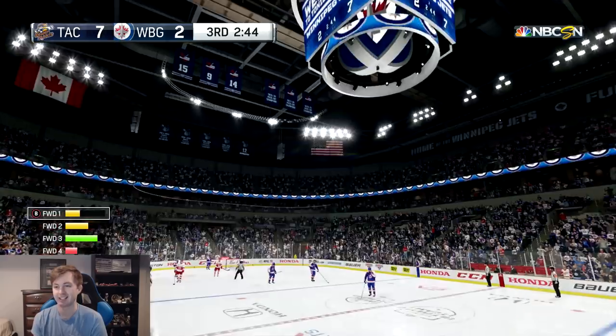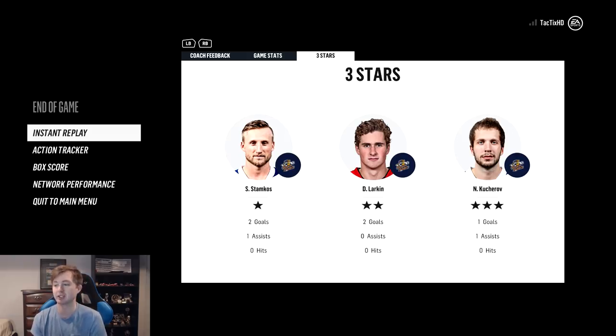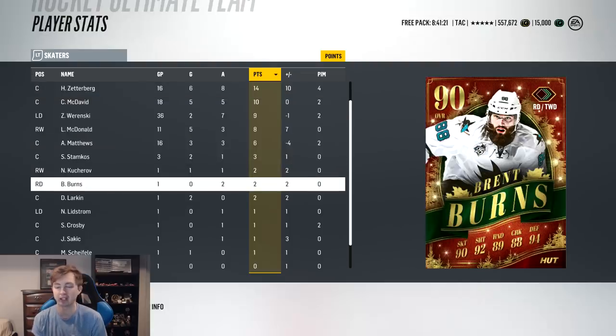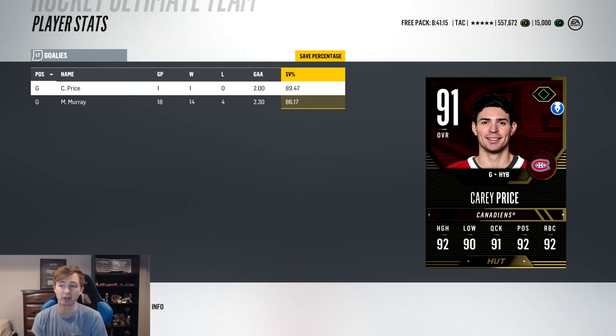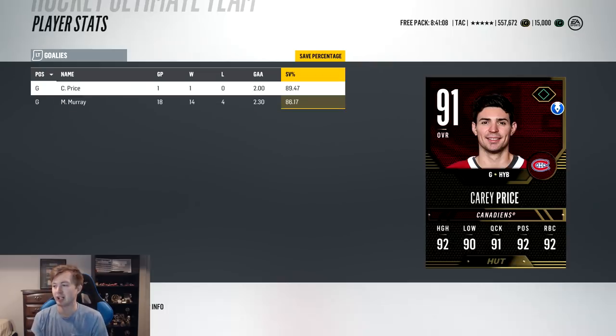I think that was McDavid — yeah, 7-2 now, and that's going to be it. Big 8-2 win in the first game with this new team. That's got me really excited. I knew this team was good, but that's a pretty dominant win. Three stars there — Stamkos actually had a three-point night, Larkin with two goals, Kucherov also had two points. That second line, the Tampa line with Sakic, definitely played well. Stamkos had a huge game, Kucherov, Burns also had two points. Lidstrom, Crosby, Sakic, and Shifley are the other guys with points. Price gave up two goals with an 89.47 save percentage — that's actually really good. So I might actually keep him instead of the base Murray, though one game isn't quite enough to know.